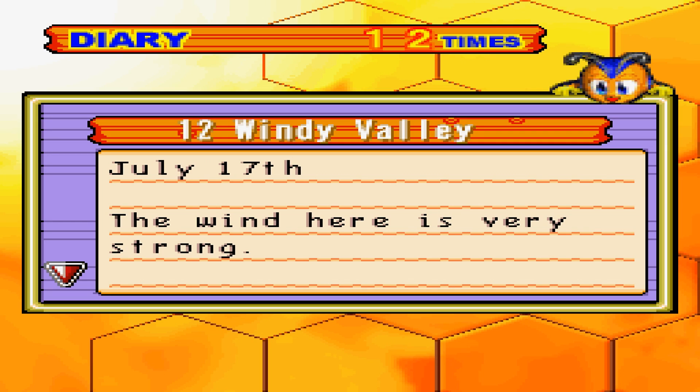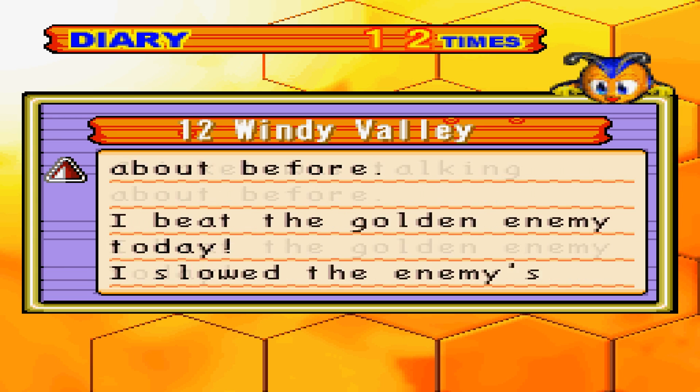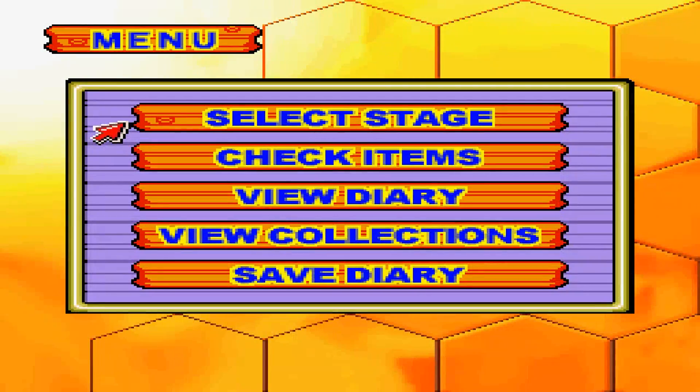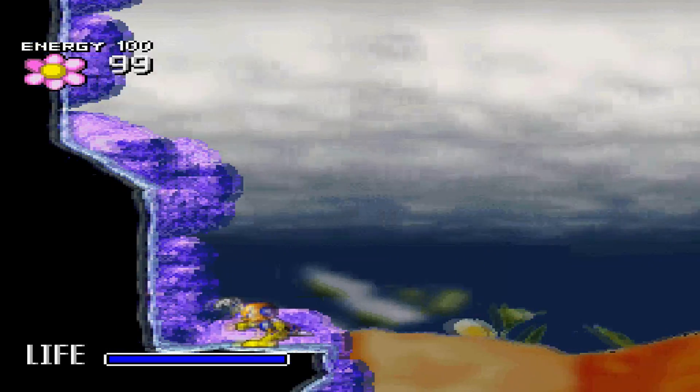July 17th: The wind here is very strong — this has to be the Windy Valley that Cricket was talking about before. I beat the Golden Ami today and slowed the Ami's revolution. Also, I looked at that sound issue where the music just cuts off and stops — I can't fix that. I don't know what's really going on, whether it's my game or me.